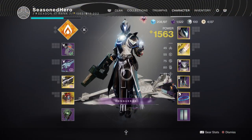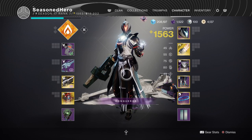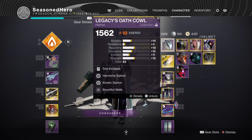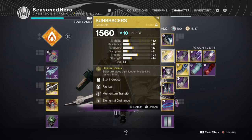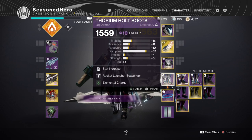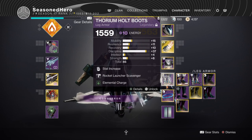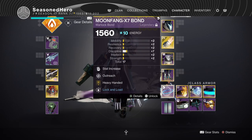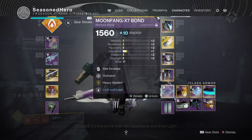Here are the mods compiled into a quick list. For Head: Strength, Harmonic Siphon, Kinetic Siphon, and Ashes to Assets mod. Arms: Strength, Fastball, Momentum Transfer, and Elemental Ordnance mod. Chest: Strength, Arms of the Undying Sun, Charged Up, and Well of Life mod. Legs: Discipline, Rocket Launcher Scavenger, and Elemental Charge mod. Bond: Discipline, Outreach, and Heavy Handed mod.